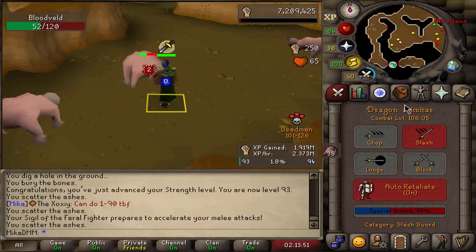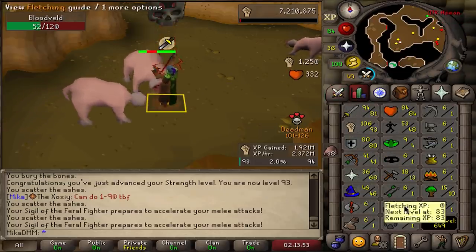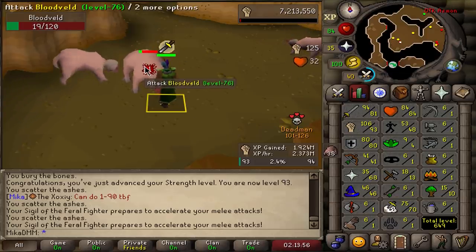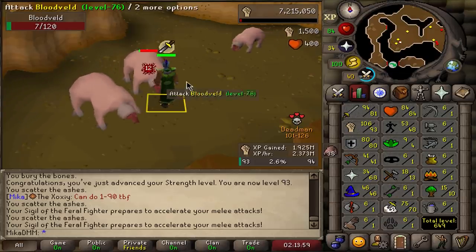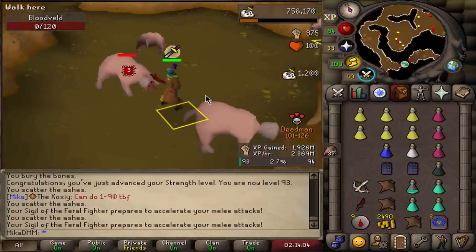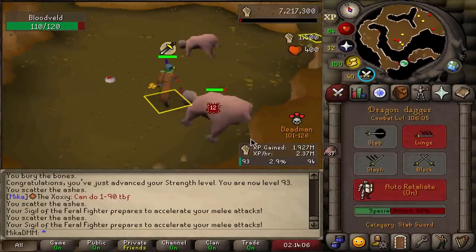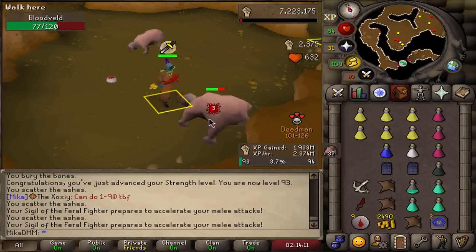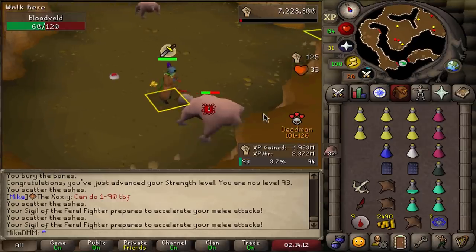We are progressing so quickly and we can also get assigned gargoyles now, so if we get some gargoyle tasks we can make a ton of money to buy more sigils or whatever. I'm really looking forward to that. Hopefully we can make some fat money and I'm constantly using these specs — they are so addicting. The task is done.